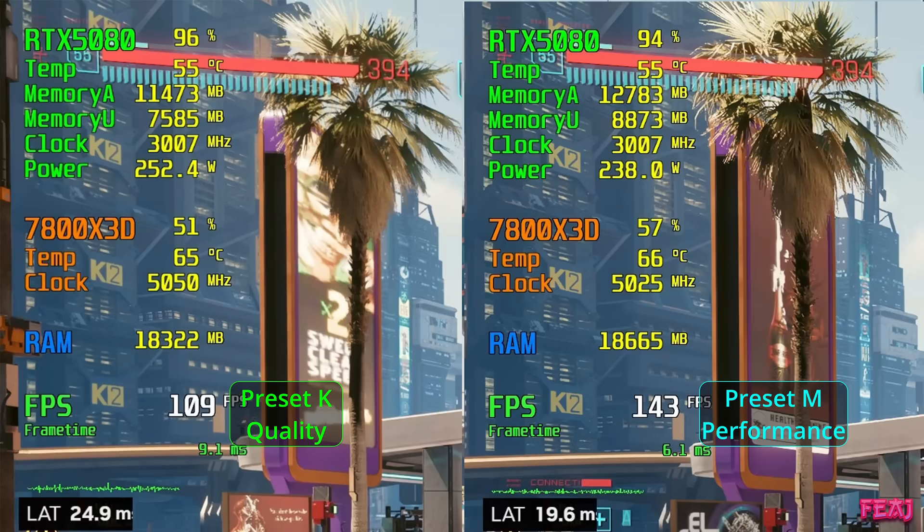If one preset gives me more FPS and I can't see a difference, then of course I'll use the preset that gives more FPS. In this case that's preset M performance. I also tested this on a native 4K monitor for the best results. You also get a little bit of improved latency, which is nice.